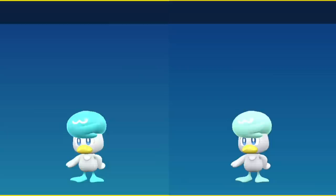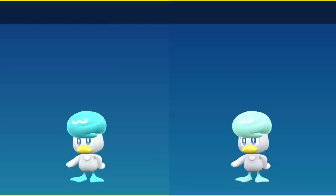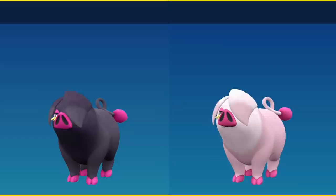Quaxly is the most difficult to see because its hair, instead of being blue, is more of a spearmint color. That continues on to its second form, although it's more noticeable because the hair is larger. But by the time it reaches its final form, its entire body is a brighter color. Lechonk is very noticeable because it's pink.